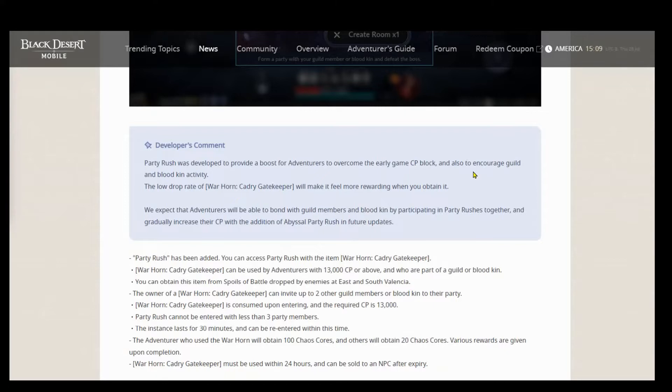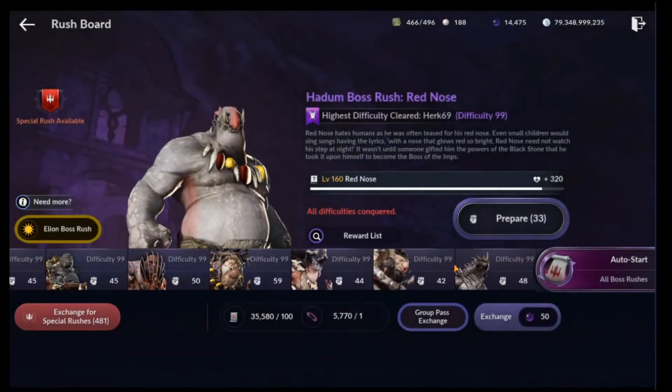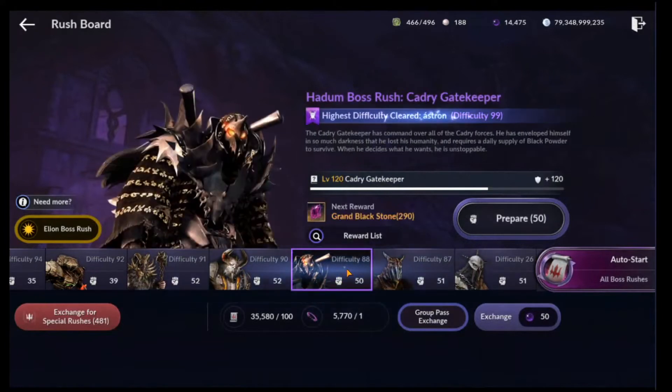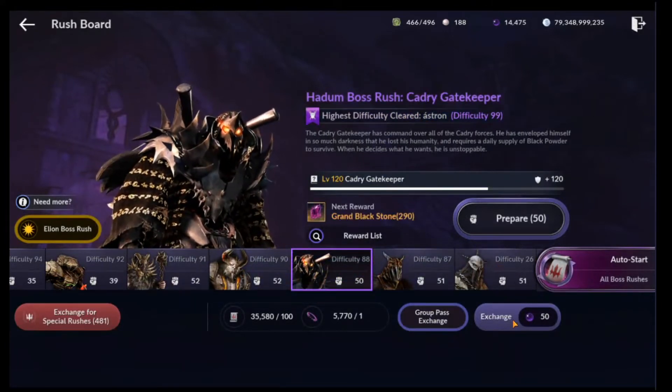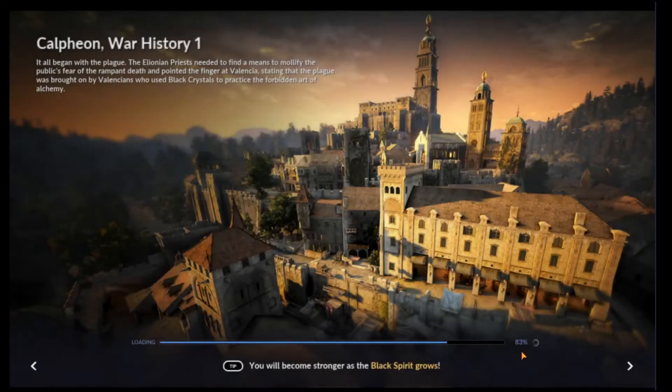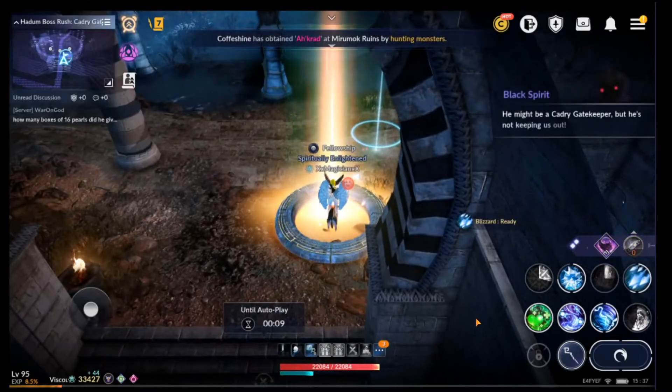Now I'm going to show you a fight with the Cadre Gatekeeper so you can see what that's like. I'll access it through the Boss Rush feature and we're going to do Hadum. We only have him at level 50 to use — he's at level 89 — so I'm just going to drop his strength down a bit. I'm a PVE-er. A few things about him when your party gets in: there's a mob of people that will always bum rush you at the start. He's that big guy in the back with the dual weapons, and he will constantly rush you.